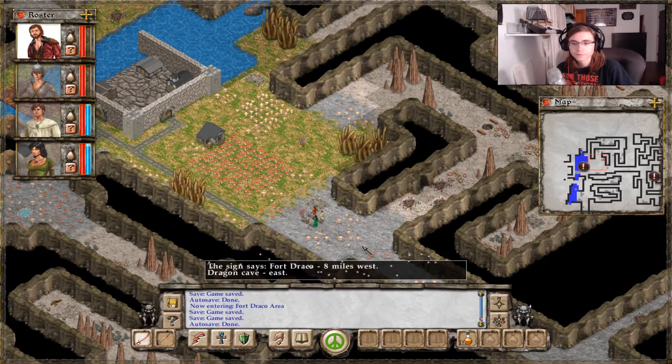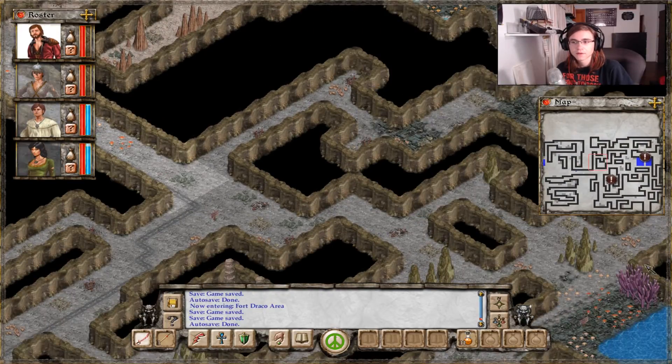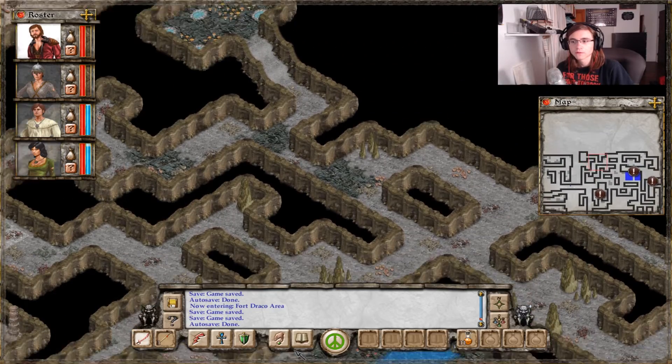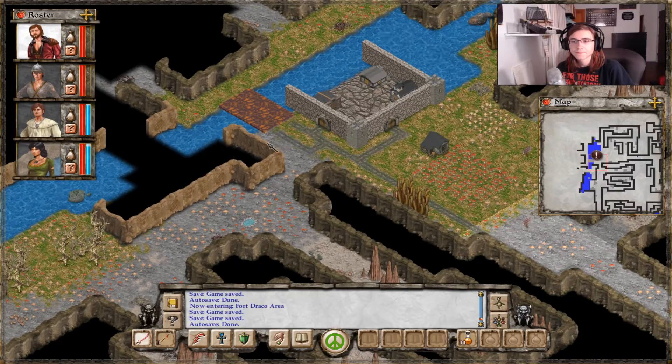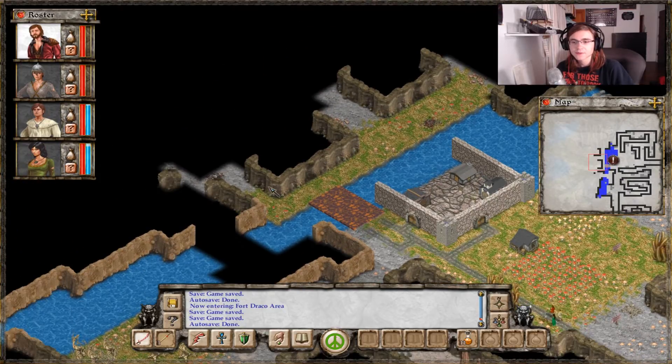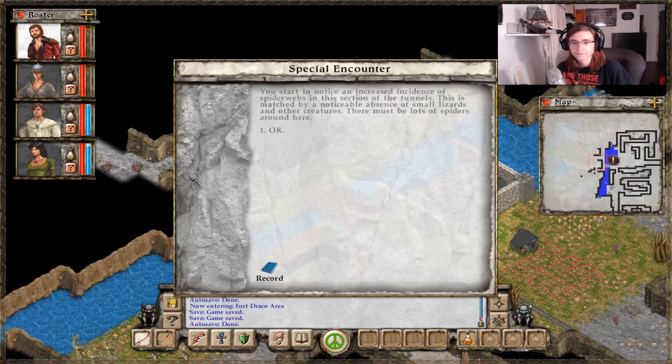Okay then. Eight miles — damn. It's actually quite a walk. Let's go this way now. You start to notice an increasing incidence of spider webs in this section of the tunnels. This is matched by a noticeable absence of small insects and other creatures. There must be lots of spiders around here.